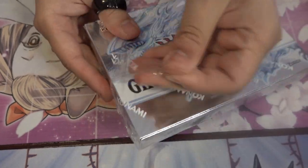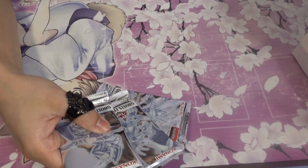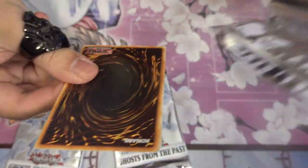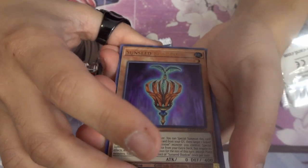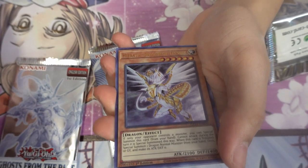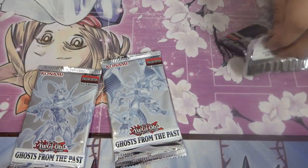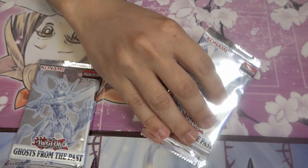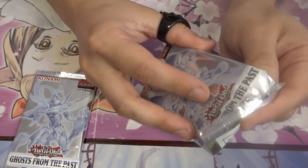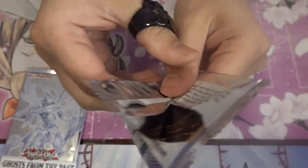Alright, three more packs — we're on box number two. Starting with a Dark Magician pack. Sunsea Shadow, Dragunity Draft, Heretic Dragon of Tehnuit, Time Thief, and — nice! — Evenly Matched! We actually pulled an Evenly Matched in the first pack of the second box.